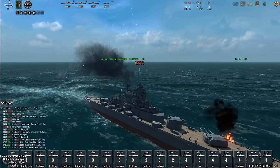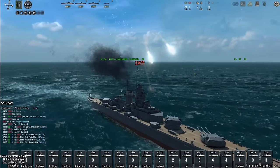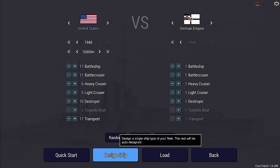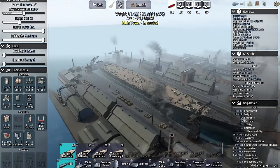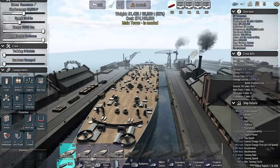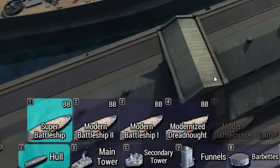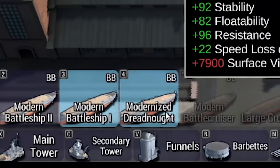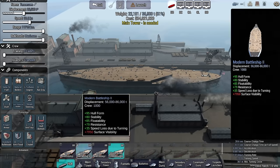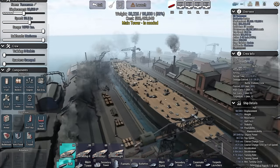So you kind of saw what a big battle looks like. Let's go into the ship designer and I'll show you guys what that looks like. We have an option to design ships and I think this is where the game is really going to shine. We have a blank canvas and you can select what type of ship you want. Right now it's set to super battleship — we're going to do a super battleship here today.